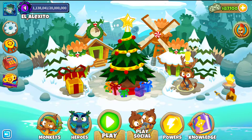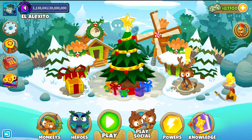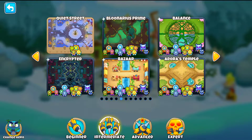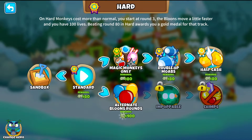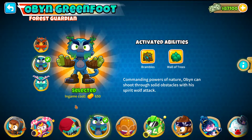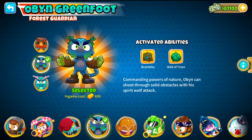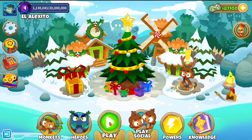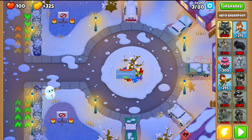Hi everyone, welcome back to another gameplay of BTD6. Right now I'm going to show you the brand new map added in this very last update, Quiet Street. I'm going to show you Halfcash, Improbable and Chimps — the usual three difficulties I play and upload videos on, because I think these are the toughest game modes. I'll be starting with Halfcash, using Obin as hero. He's one of the four free heroes you can get in the game, so you don't have to buy him — even beginners should have Obin unlocked. I'll be going without Monkey Knowledge, Continues or Powers, so this strategy can be used by everybody as long as you have the towers and upgrades unlocked.